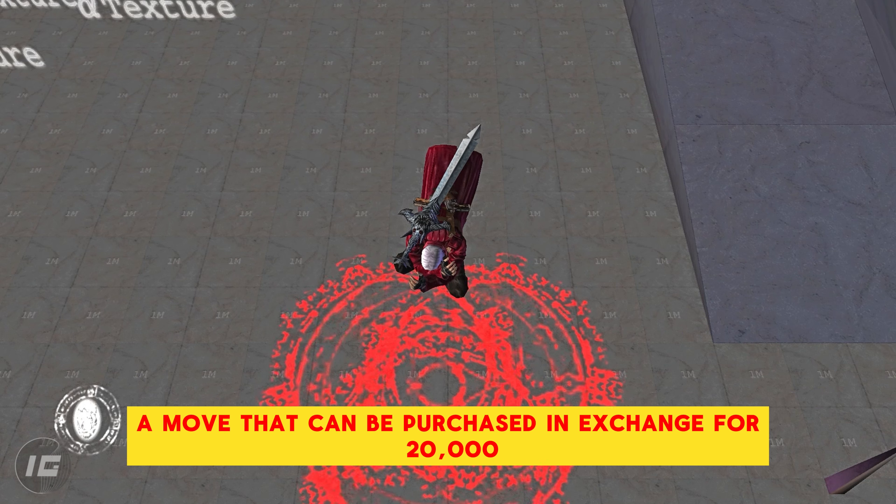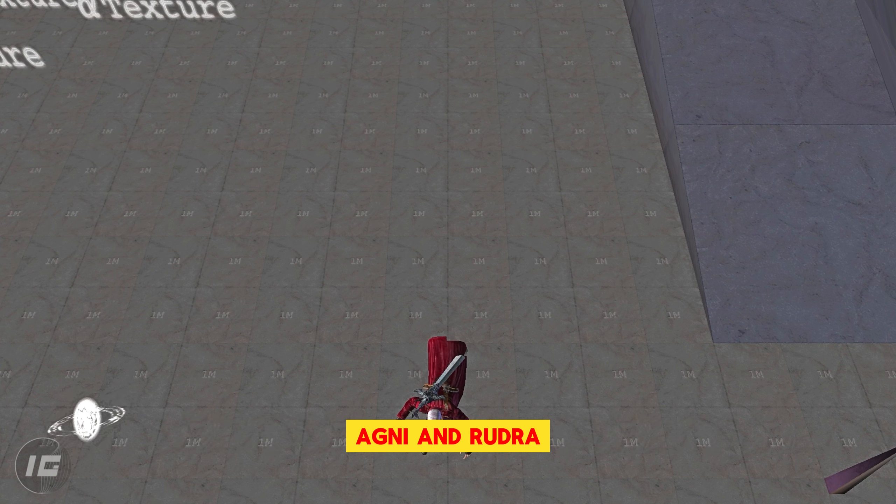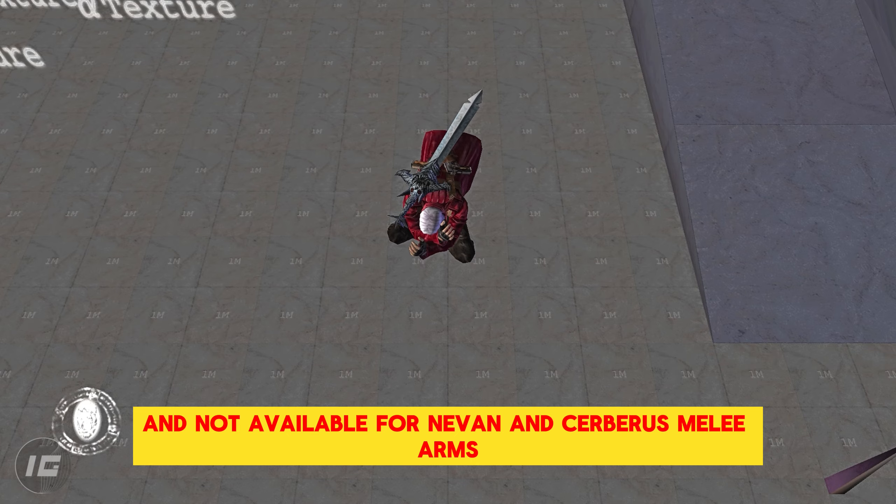A move that can be purchased in exchange for 20,000 red orbs. Available for Rebellion, Beowulf, Agni and Rudra, and not available for Nevan and Cerberus melee arms.